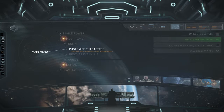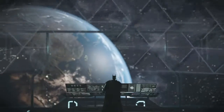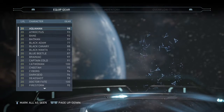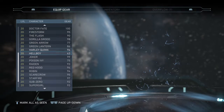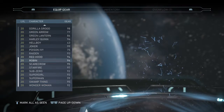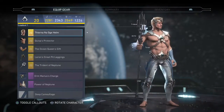Hey guys, Mario Plays Games here and welcome back to another interesting video. Today I'm going to be showing you all my loadouts for every level 20 character, which is every character on this roster and Queen Hellboy, but I haven't got much gear for him. We're going to get into it by starting from Aquaman down to Wonder Woman, so that's basically from top to bottom.